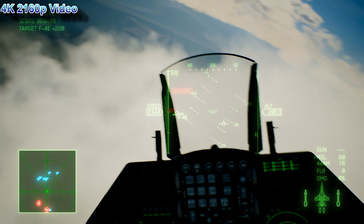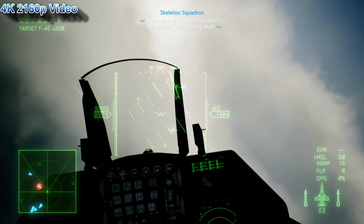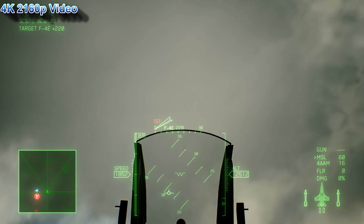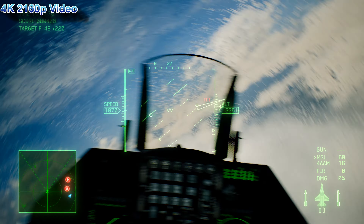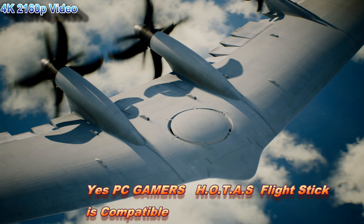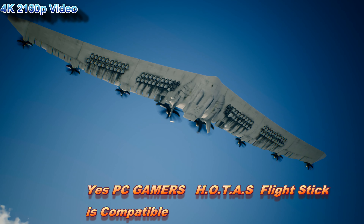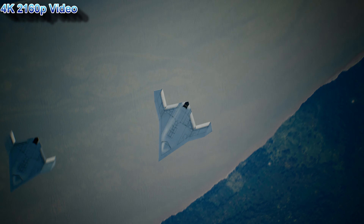Many of you have a question whether or not the Ace Combat 7 PC version supports a HOTAS — the HOTAS T-Flight Stick by Thrustmaster. The good news is yes, it definitely supports the HOTAS T-Flight Stick — it is compatible. You can use the one that you already have with PlayStation 4. All you have to do is just connect it to your PC and you're good to go.